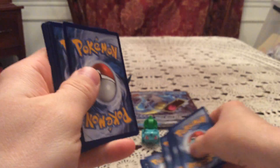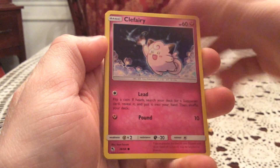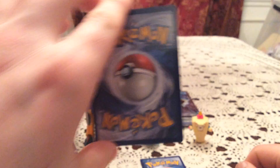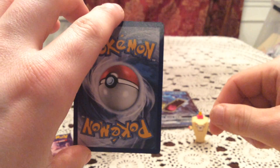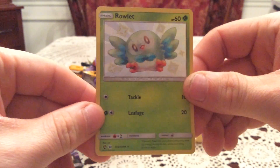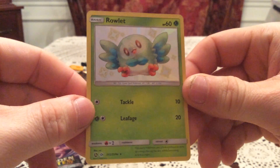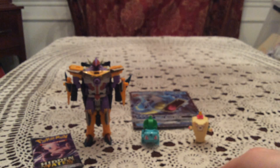So two more packs left. If we don't get anything else that's fine, just because I'm happy with that Zorua, but obviously we're gonna hope for more. We have a Caterpie, Paras, Charmander, Clefairy, Slowpoke, Charmeleon, Jynx, and Graveler. The rare is Electrode, another non-holo rare. And the reverse slash potential shiny is — another shiny! This time a Rowlet. I know I have this one, but wow, that's three for three on the shinies!